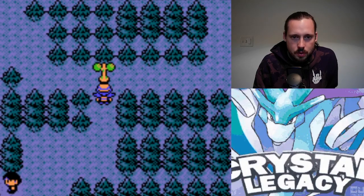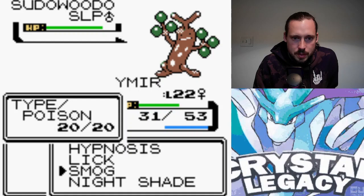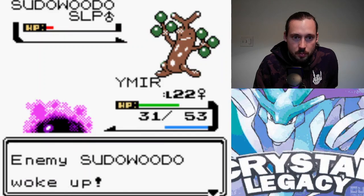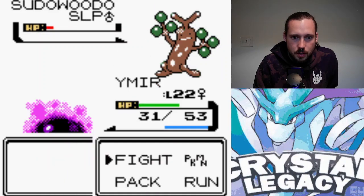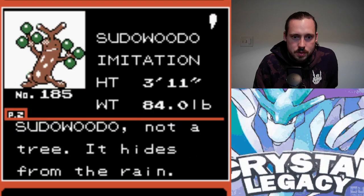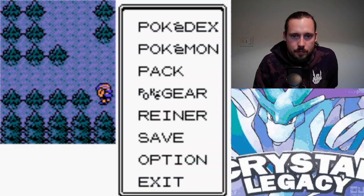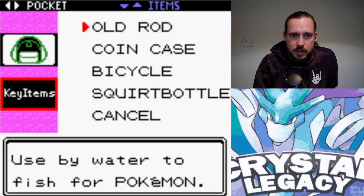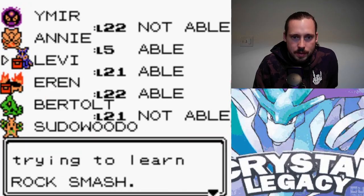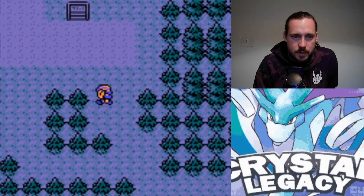Time for the Sudowoodo. My plan is to just try to put it to sleep, maybe take a little HP. That smog did absolutely nothing. Nightshade — there we go. One more Lick, Hypnosis again, let's try to catch it. Second ball — not bad. And this guy will give me Rock Smash. Don't know if the power of that's been increased at all — it's normally a pretty bad move to be honest, but it is a Fighting-type STAB move for Heracross now, so we will definitely take that.